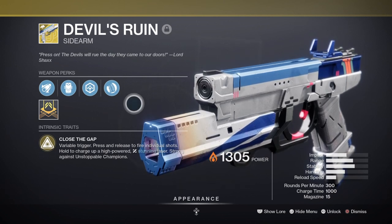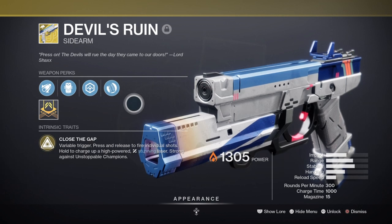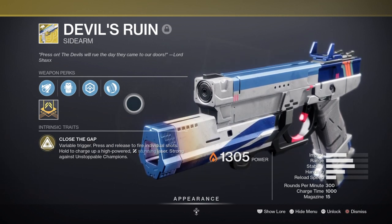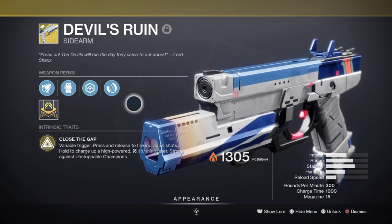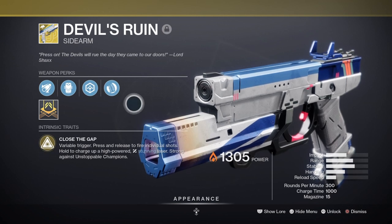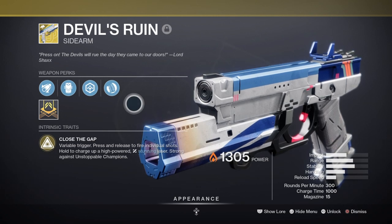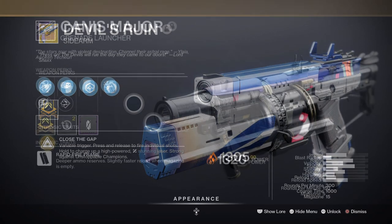As mentioned before, thanks to the recent patch, all primary weapons now have infinite ammo that you can use for all content, and this has buffed the majority of weapons that lack reserves or ammo from the get go. Devil's Ruin is no exception to the buff, and its special perk Close the Loop greatly benefits from this as you can repeat the miniature blast as many times as you like. Considering how powerful it becomes when you're adding mods such as Surprise Attack to the mix, the weapon pretty much becomes unstoppable in a lot of content with Major or Ultra combatants.